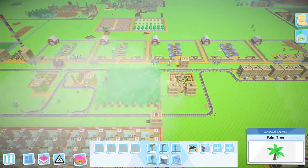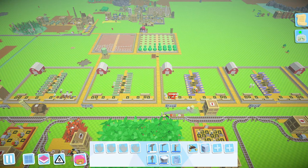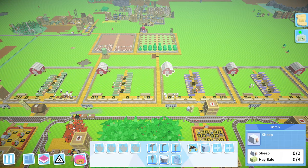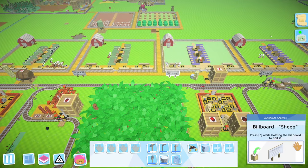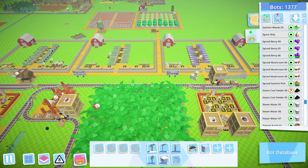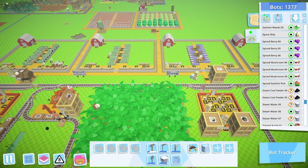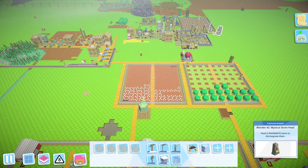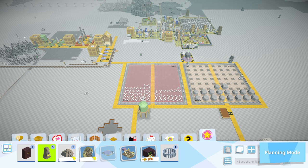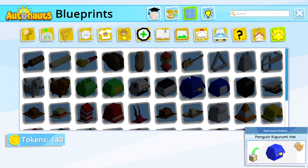We have a sheep breeder guy - or maybe I deleted him actually. He used to just pick up sheep, put them in the barn, go get some bales, put them in the barn, and do that a number of times I told him to. Sheep breeder - yeah, we don't have a sheep breeder anymore. Maybe we'll just wait for the other daily to come up. A hundred coins - that is good!